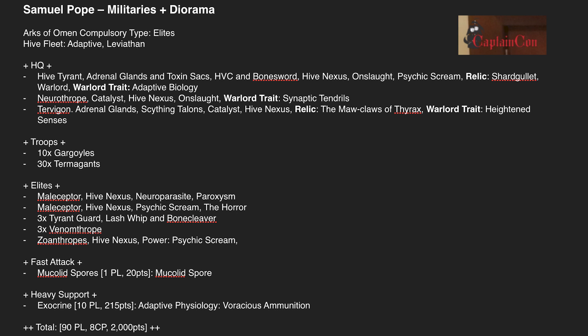In HQs, a Hive Tyrant with Adrenal Glands and Toxin Sacks to kill absolutely everything, plus the Relic Shardgullet and Warlord Trait Adaptive Biology to make it sturdier as it walks up the field. He's got Tyrant Guard to protect it, and the Neurothrope with Synaptic Tendrils again to buff all the psykers and make psychic actions easier.